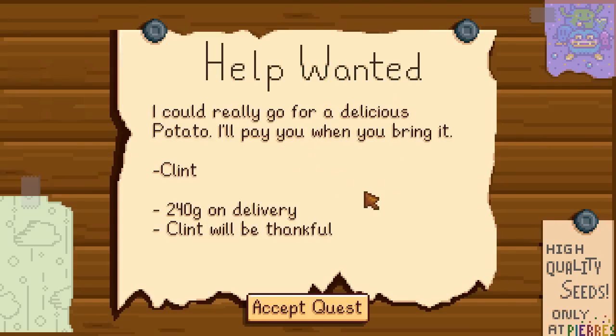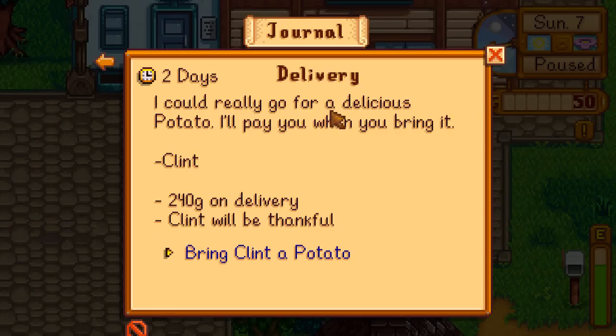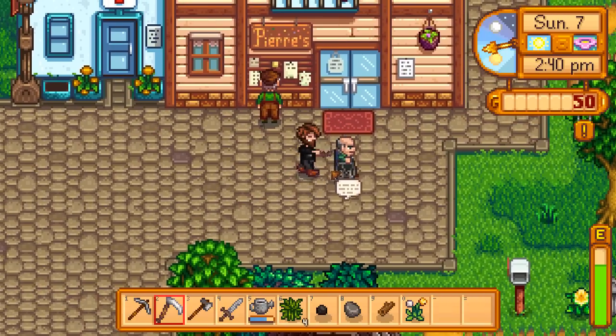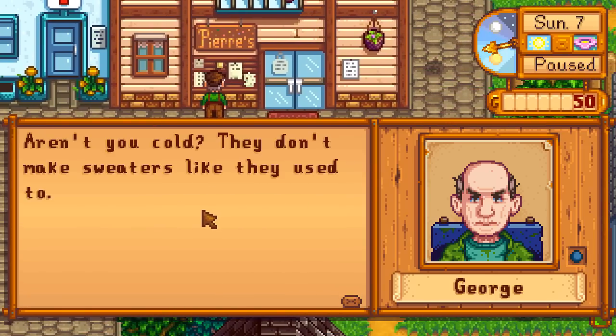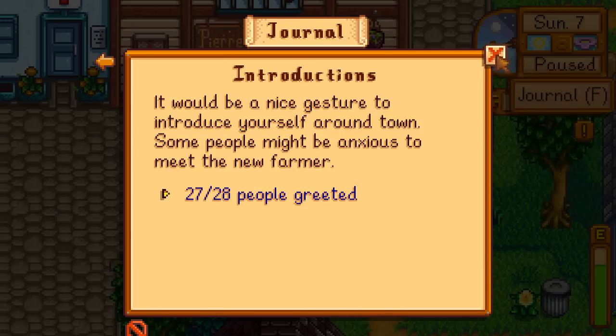On the help wanted board: 'I could really go for a delicious potato - I'll pay when you bring it. Clint, 240 gold on delivery.' Accept quest. So one of our quests is a potato delivery to Clint for 240 gold. There's also someone new - a person in a wheelchair. 'Aren't you cold? They don't make sweaters like they used to.' Introductions: 27 people met.